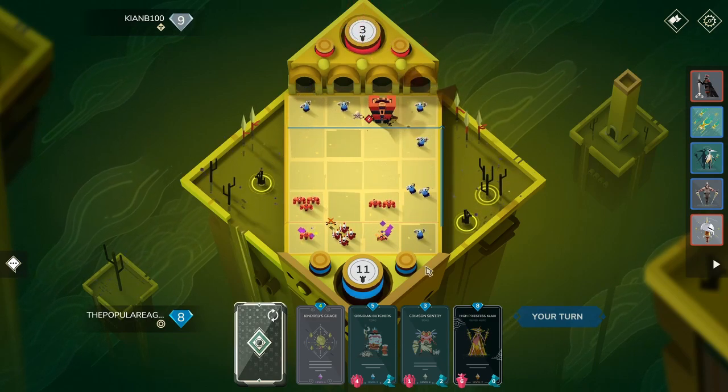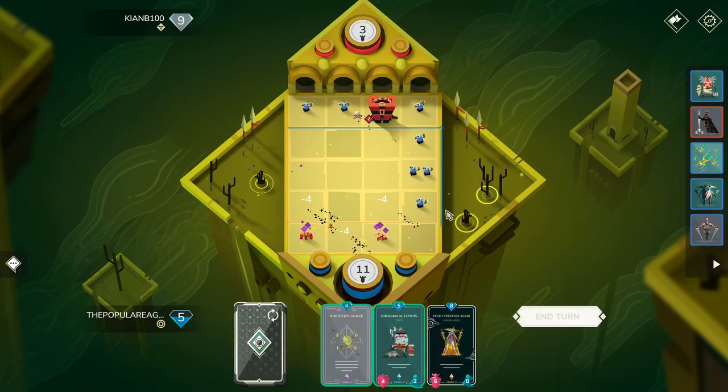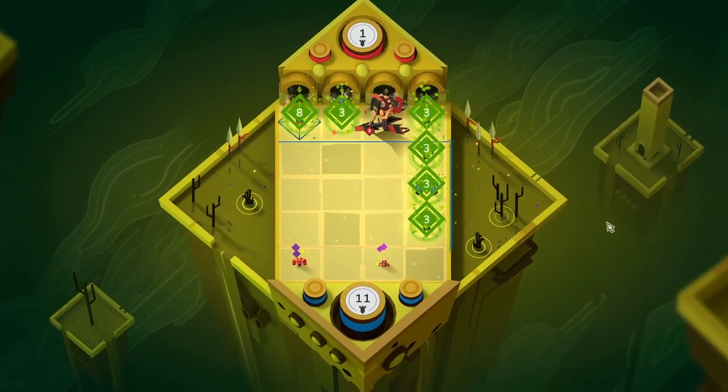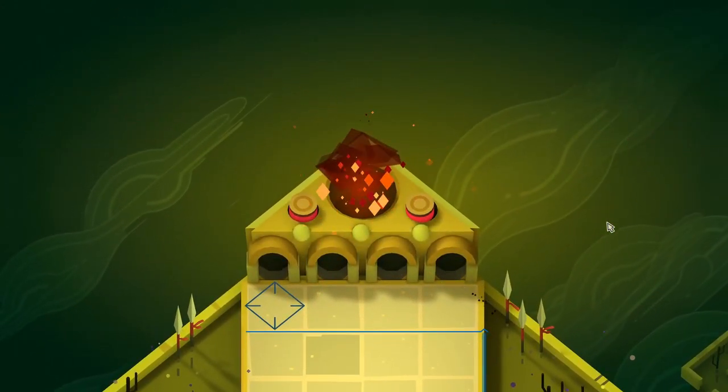Let's give him a nice chance. We're going to use Crimson Sentry, take out his boys. Those guys will get poisoned and die. Actually, I don't feel like giving him a chance. We're no longer having fun. Goodbye.